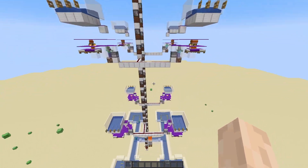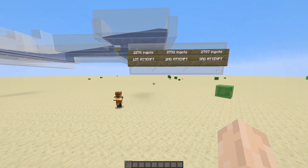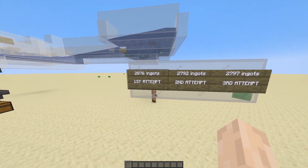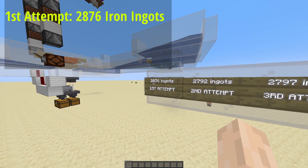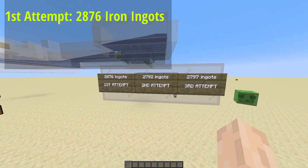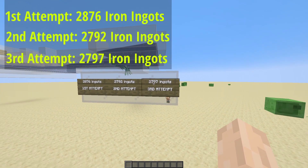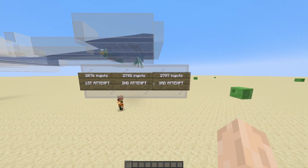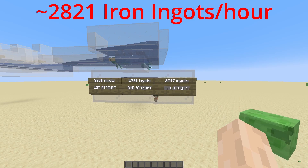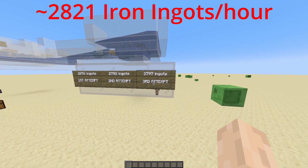It has pretty good rates. I have three tests right here. In the first attempt, in one hour we got about 2,876 iron ingots. Second attempt, 2,792. And 2,797 on the third attempt, which gives us an average of about 2,821 ingots per hour.